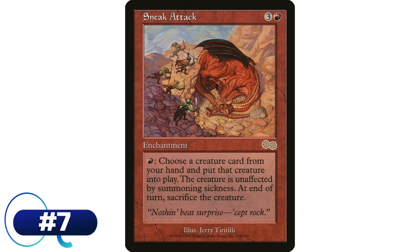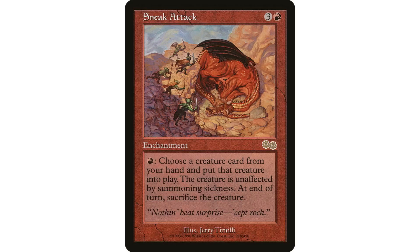Coming in at number seven, and this really goes to the power level of this set, is Sneak Attack at number seven — three and a red enchantment: pay one red, you may put a creature card from your hand onto the battlefield, that creature gains haste, sacrifice it at the beginning of the next end step. An incredibly powerful effect; lots of decks in the history of Magic have been built around this card. I wasn't really sure where to put it — a lot of people would probably put it higher. It is a little fringe; you're not going to shoehorn it into any deck, but it is certainly an absolute smash hit in a lot of strategies.